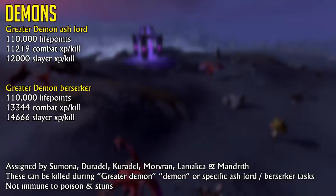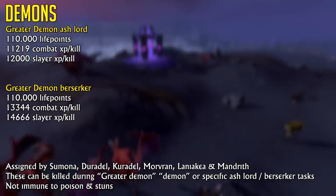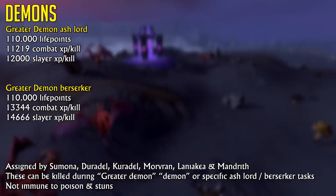These creatures can be assigned by Simona — hence the level 35 requirement — Duradel, Kuradel, Morvan, Laniakia, and Mandrith, depending on the type of task.